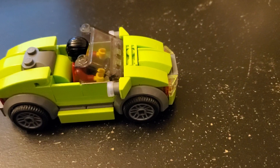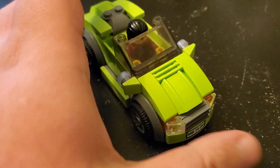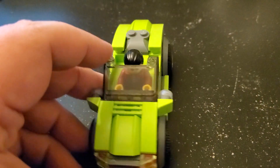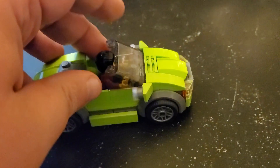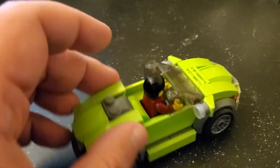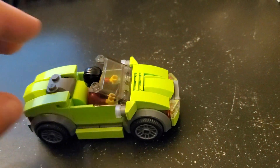First, a lime green sporty car on a regular base. I think this one looks pretty nice. I wanted to use some lime green because I don't have much of that in the city, but I really like how this came out. Pretty sporty, so look for that in the streets of Brooksville pretty soon.